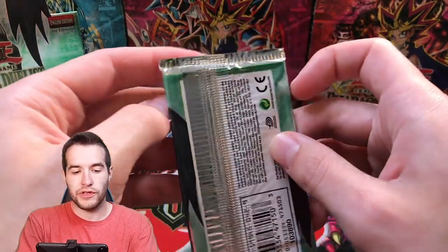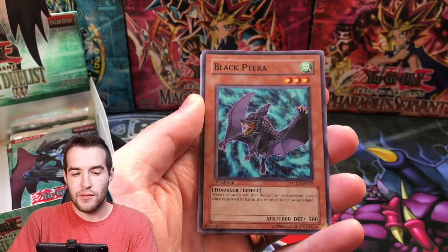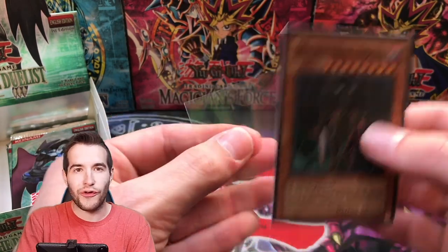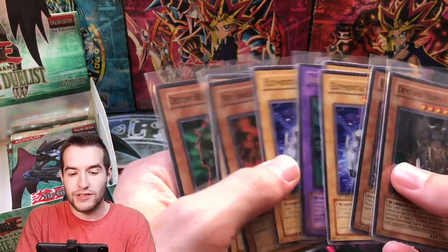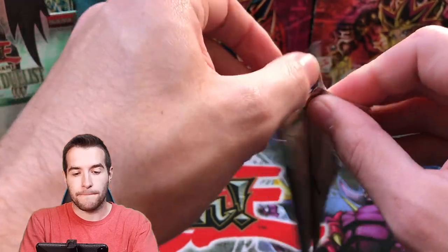Next pack — Power of the Duelist First Edition. We've pulled four foils already. We got D-Spirit, Chrysalis Dolphin, Black Terra, Musick, and a Destiny Hero Dogma — another foil! Wow, is that all of our super rares already? We've pulled four supers — that's normally what you would get. So I don't know if that means we're out of supers, or if we're going to get more. Let's keep going.